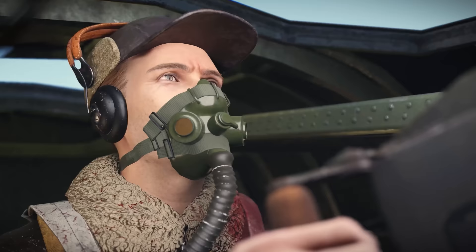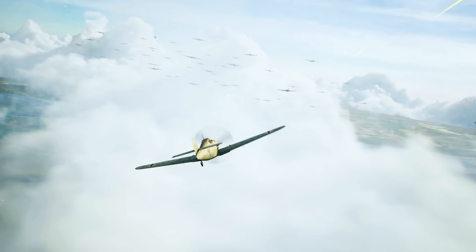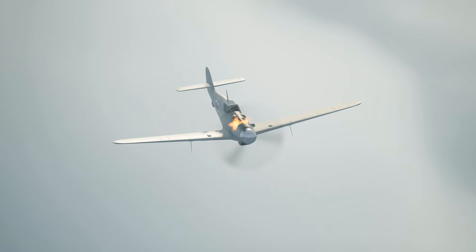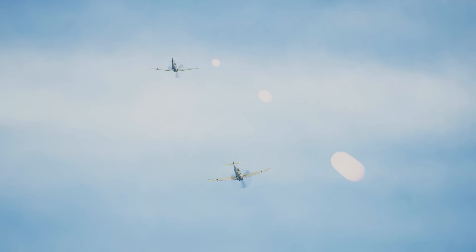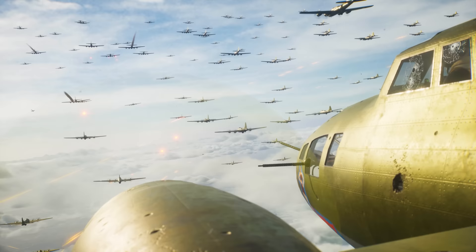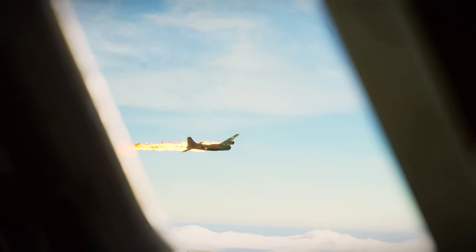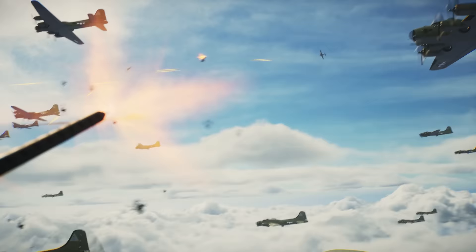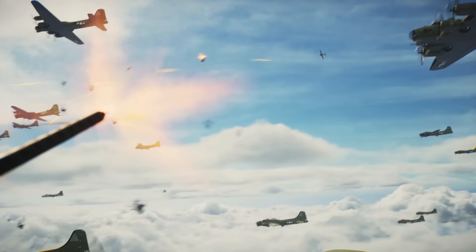The lead B-17 is attacked head-on. A Bf-109 comes in on an attack run — with the B-17 in its sights, the pilot lets loose a volley. It's high stakes attacking a fortress head-on, but the skilled German pilots use speed and accuracy to get shots on target. Again and again, the German planes scream past the fortress, firing all the while.